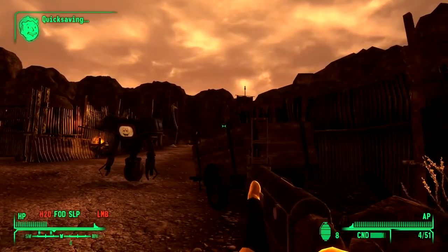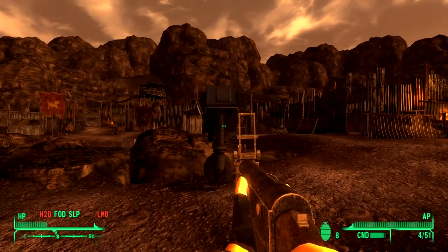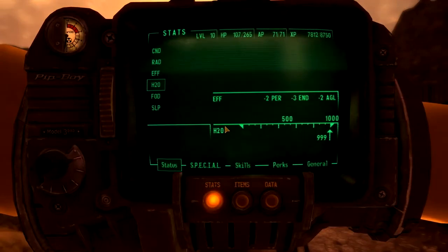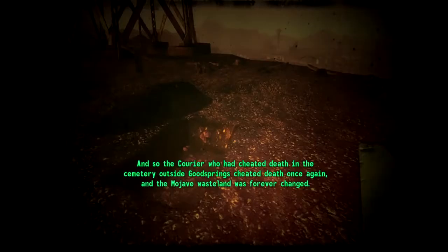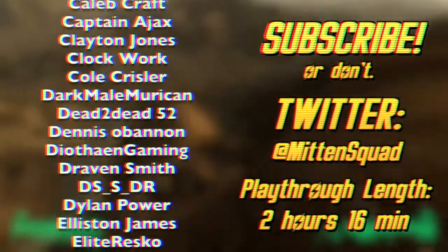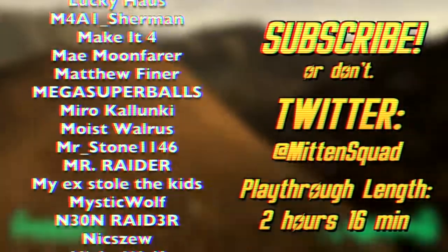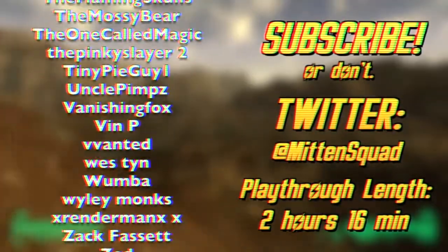There is one last thing to attend to. Those of us who know a thing or two know what's going on during the ending slideshow — there's a man behind the screen reading it. What I wanted to know is what happens if your thirst was at 999 right as you ended the game — would it tick over to 1000 and kill you during the ending? No, but what it does do is break the game. Your character cuts off the narrator by clearing their throat, then he shuts up and never says another word. My name is Paul of Mitten Squad, have a wonderful day. Maybe.